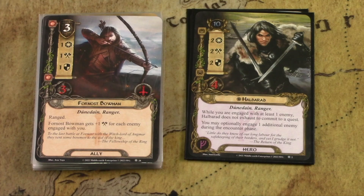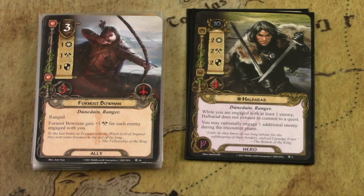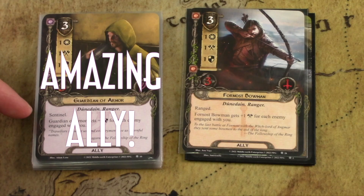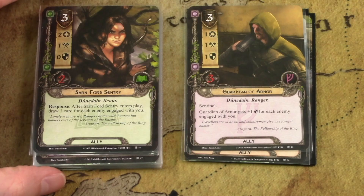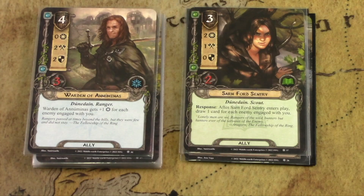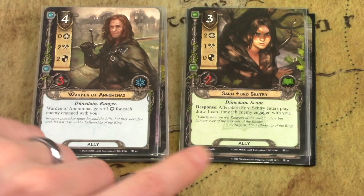A common theme in these allies: they're boosted based on how many enemies you're engaged with. The Fornost Bowman is ranged and gets attack boosts based on enemies engaged. Guardian of Arnor does the same for defense — he's sentinel and gets plus defense for every enemy engaged. Sarnford Sentry does the same for card draw: when you play her, you draw cards based on how many enemies you're engaged with. If you've got two, three, or four enemies engaged, that extra card draw can mean the world of difference.